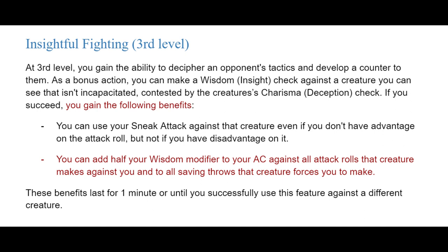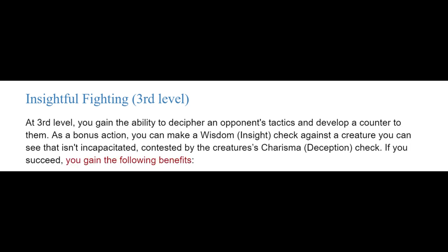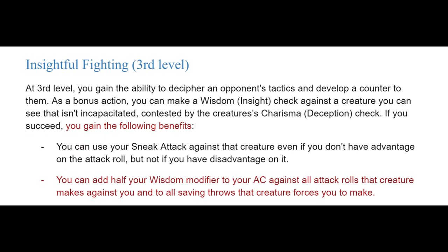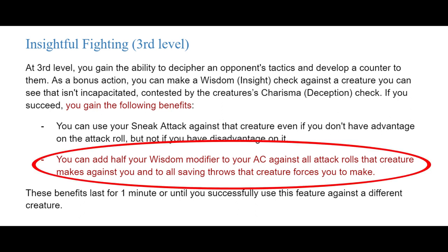We're going to keep the first part about Wisdom (Insight) versus Charisma (Deception). Then if you succeed, you gain the following benefits. First bullet point is the original benefit of the feature. New addition: you can add half your Wisdom modifier to your AC against all attack rolls that creature makes against you, and to all saving throws that creature forces you to make. These benefits last for one minute, or until you successfully use this feature against a different creature.